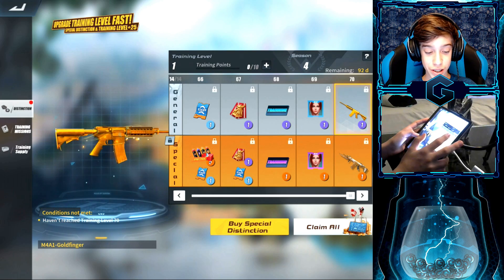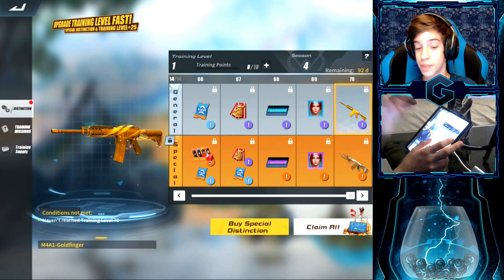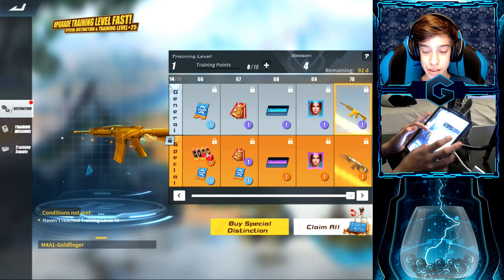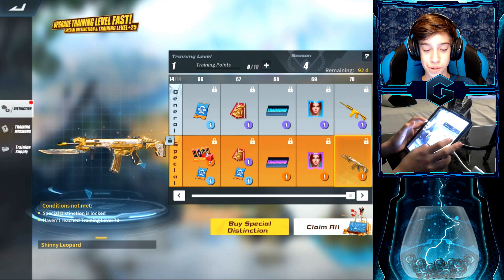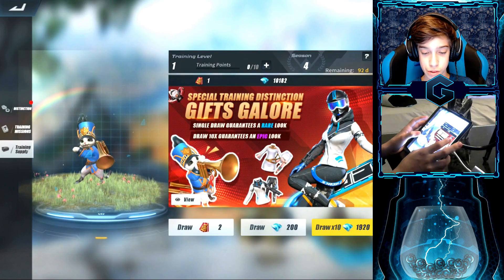We got the Demon Hunter — that's pretty sick. And the final tier: really, the ACR? Nobody uses the ACR. I like this a lot better — the M4 Gold. That is definitely what I'm hyped for, and that's free to play too, so anybody can get that. This is definitely better than the ACR — I don't know who even uses that gun.